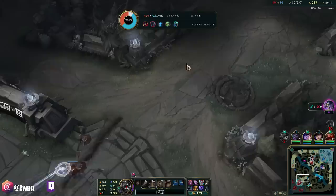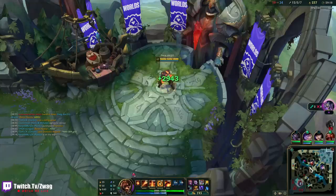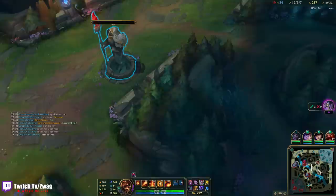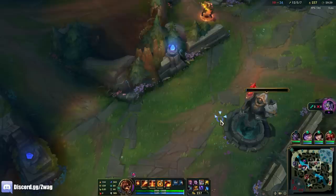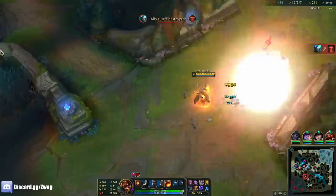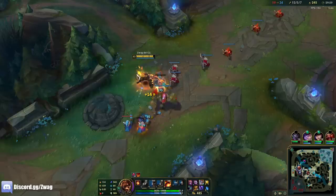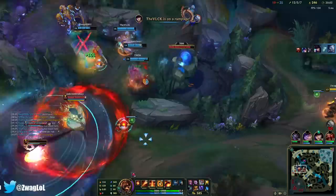I have 3,000 health with every burn in the game. Our red's up in a minute — I need the red for content. I'm going to lose this turret unless I tank the minions. I lost it. I can just stand in the minions to clear them — I've got Sunfire. Look at all the burns!